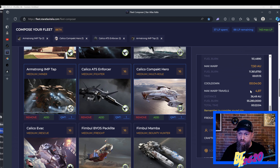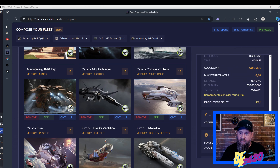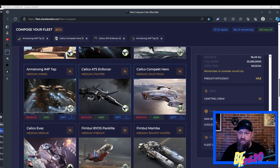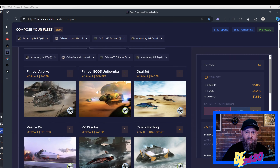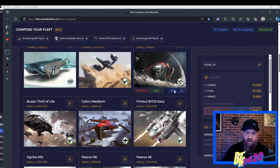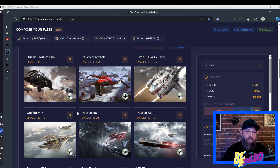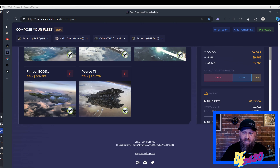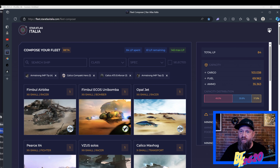It tells the max sub-warp travel time — 22 minutes — and reminds you to consider the round trip. It shows freight efficiency, 18 crew members, and that you can get the maximum of 10 STUs per scan with a scanning cooldown of just over a minute. This is a very user-friendly site. If you want to change the number of ships, say you want four Imps, the entire chart updates automatically. I'm not sure if you can do fleet-versus-fleet comparisons on the Italia site — let me know in the comments — but for a single fleet it's really nice and easy.